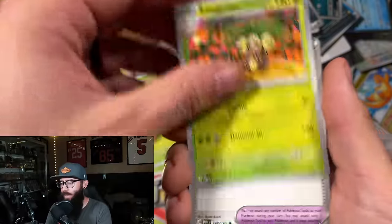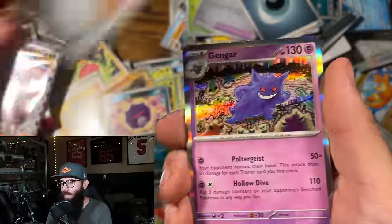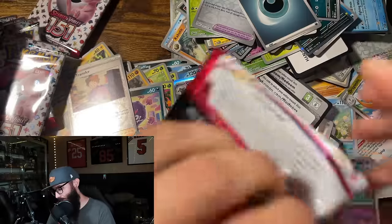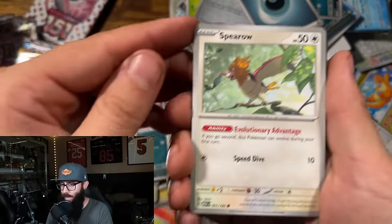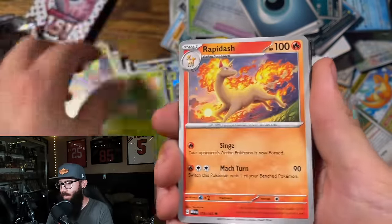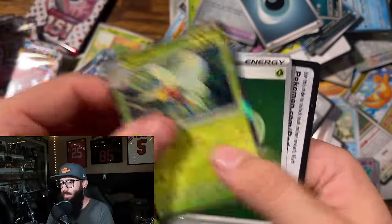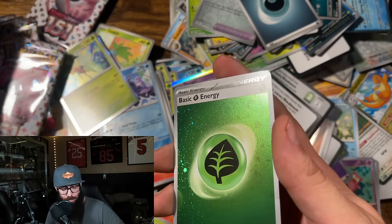So yeah, join the Discord if you want — if not, no worries, not gonna hurt my feelings. Gengar, Bill's Transfer. Oh my gosh, we still have a lot of packs left — this is crazy, so much fun. Spearow, Bellsprout. What did I say I needed the most? I kind of need the Omanyte and the Zapdos for the binder. Beedrill, oh, grass energy.